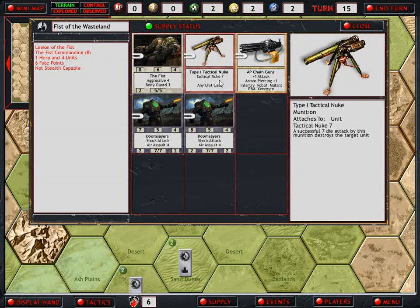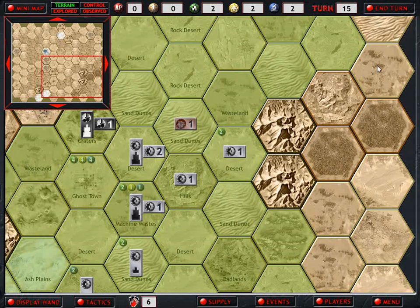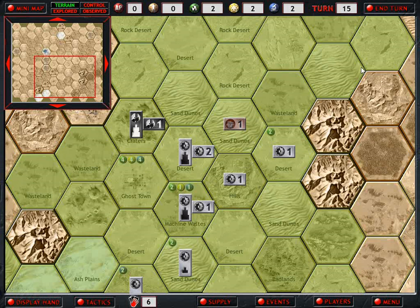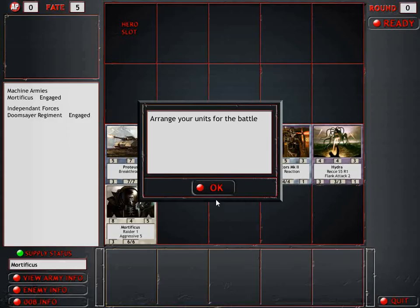What does this nuke do? Tactical nuke - a successful seven-die attack by this munitions destroys the target unit. Oh my god. Wow. So if they get a successful attack on me, it's just gone, completely. Oh man. That is the last thing I wanted.